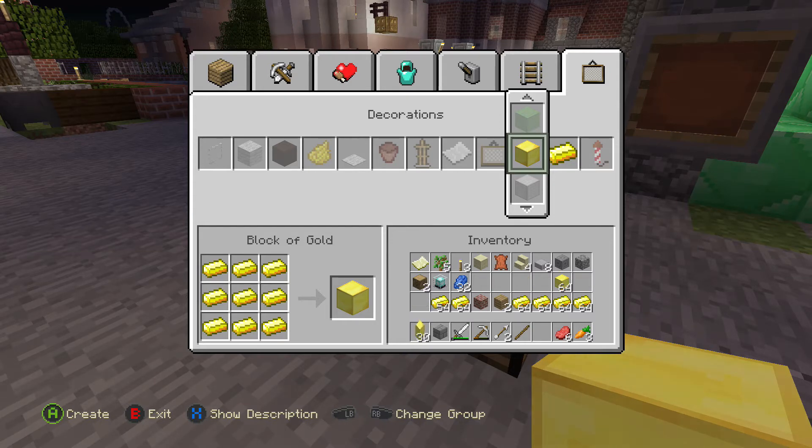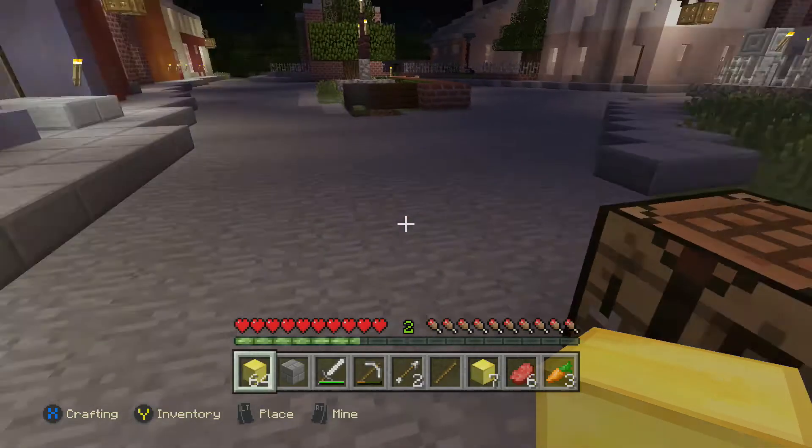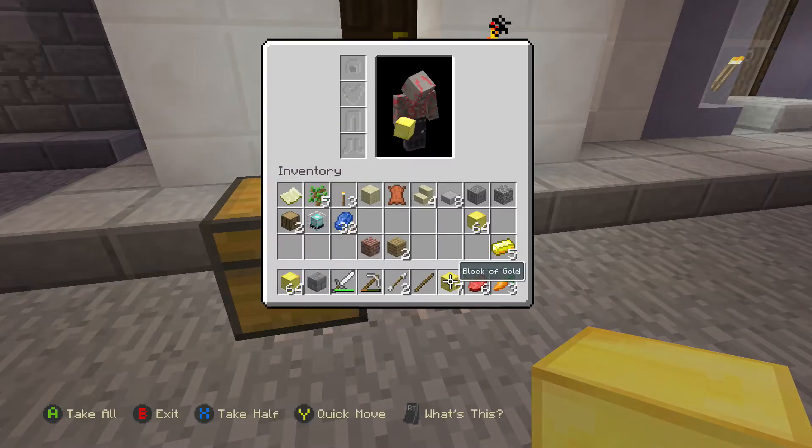First of all, you're going to need roughly around 164 blocks of either gold, diamond, emerald, or iron. As I had gold and emerald, I picked gold.